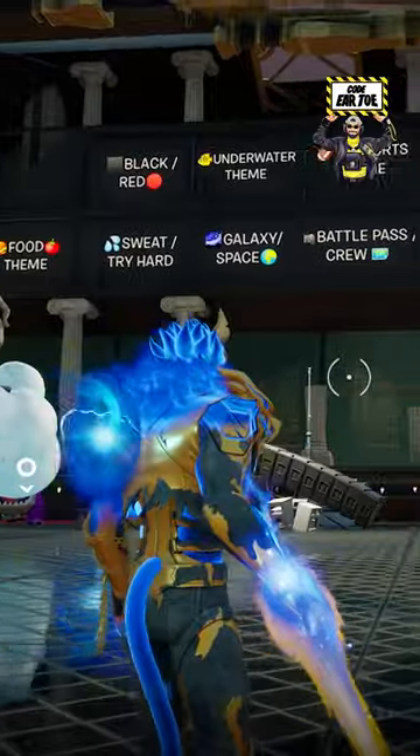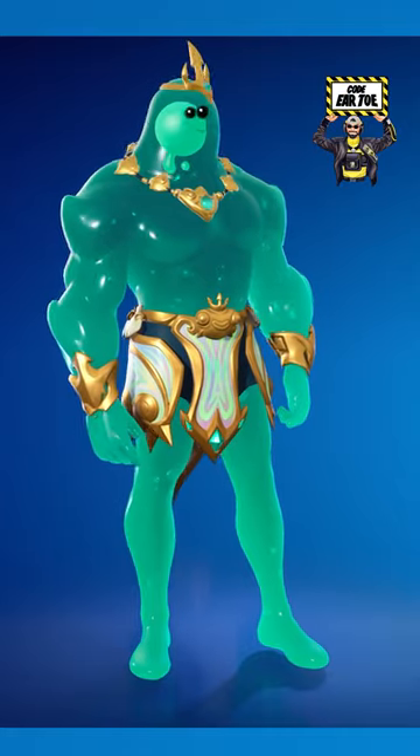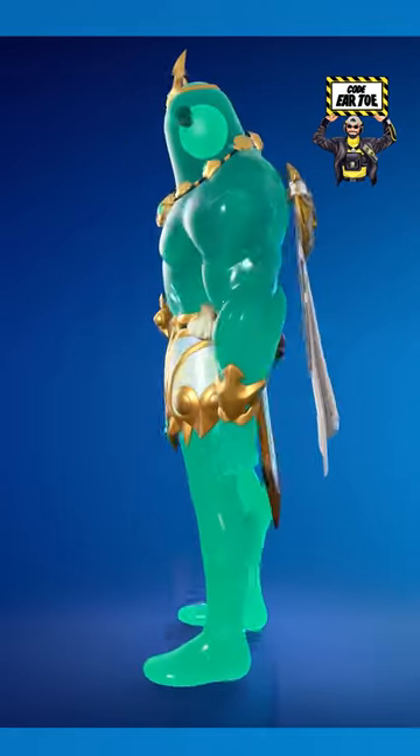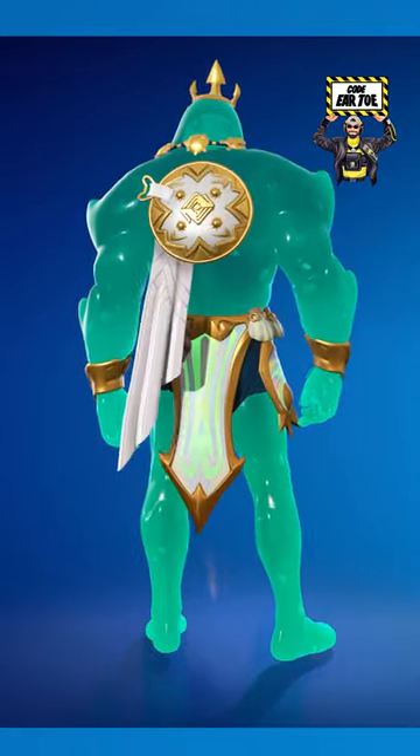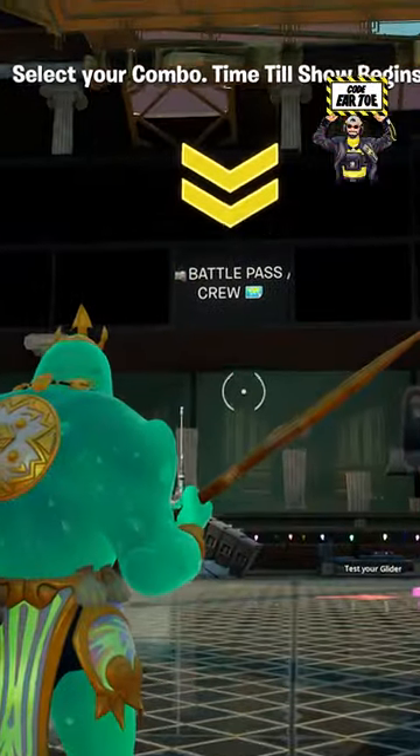Let's create battle pass combos using the random themes from the 50 fashion show map. Our first theme is underwater, and I had to go with the Poseidon outfit. I also have the Society Shield backpack, which looks pretty clean. I'm also adding the Aquaman trident, which is perfect for this theme.